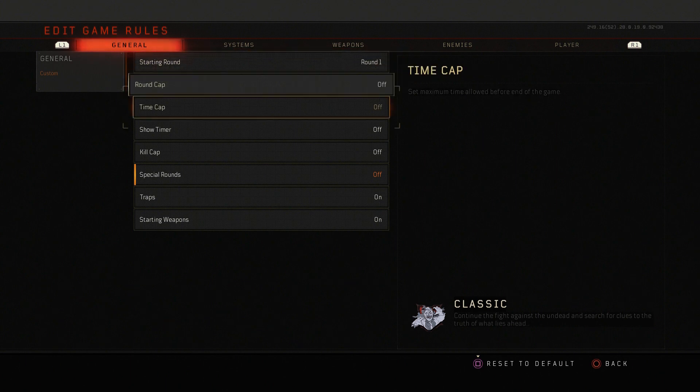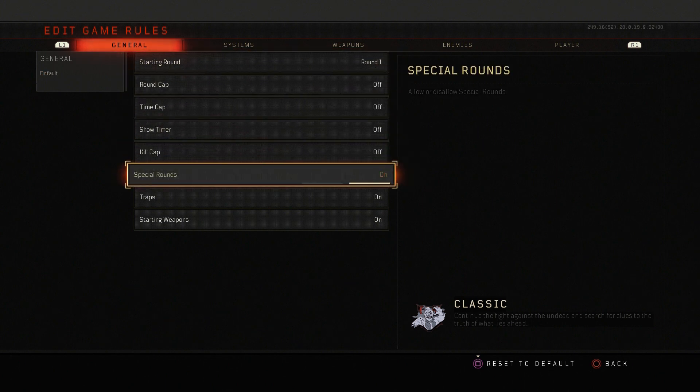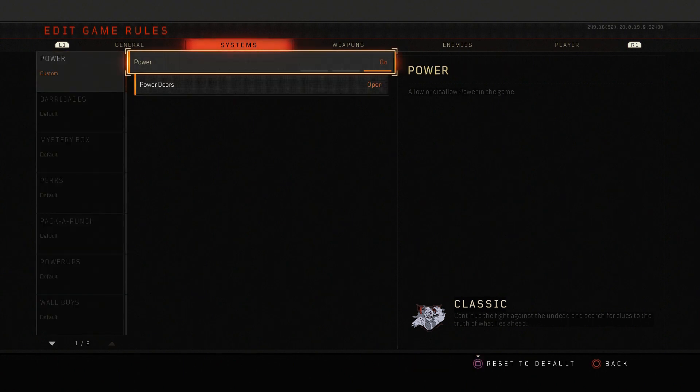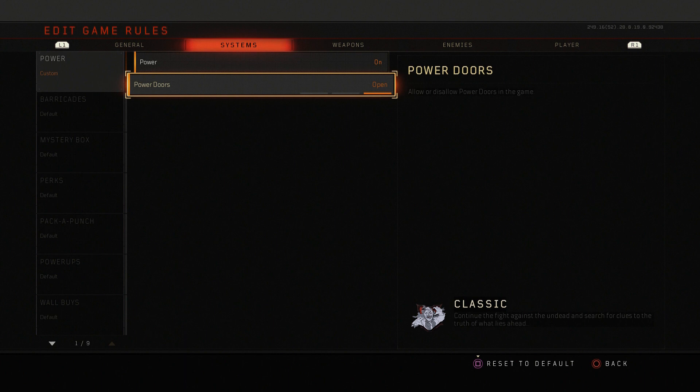Under General, if you scroll down here to Special Rounds, you're able to turn these on and off. Special Rounds include Dogs, Tigers, and the other big mid-bosses. Over here under Systems, you can have it so you spawn in the game with the power on. You can also have it so that you spawn in with the power doors open.